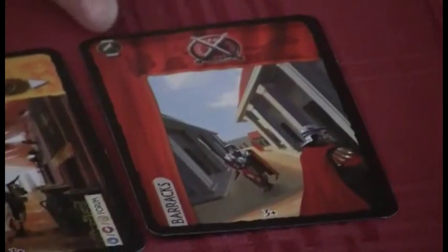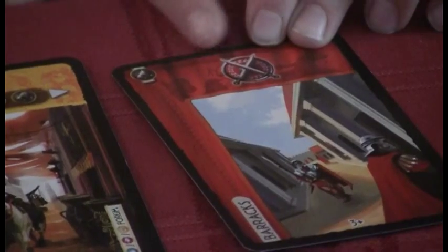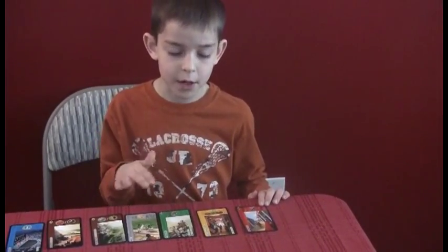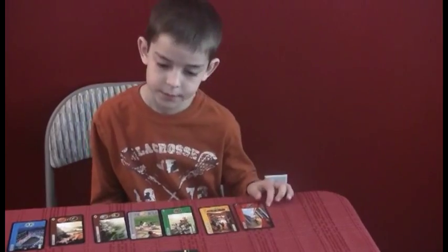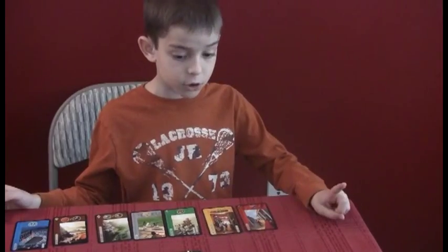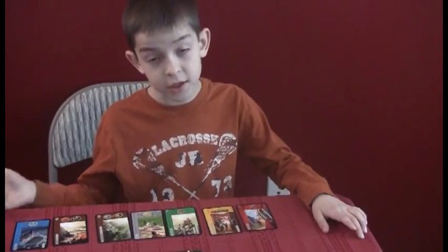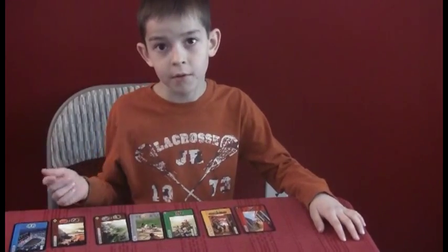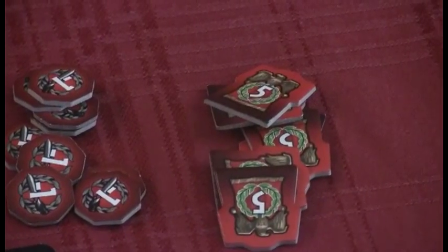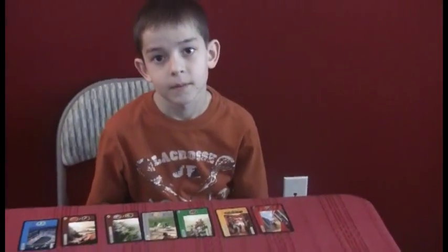And then what's the red card? Military. This produces one military. At the end of each age, you compare military with your neighbors — just the person on your left and right. If in the first age you lose, you get negative one; if you win, you get one. In the second age, losing still gets you negative one, but winning gets you three. In the third age, losing is still negative one, but you get five if you win.